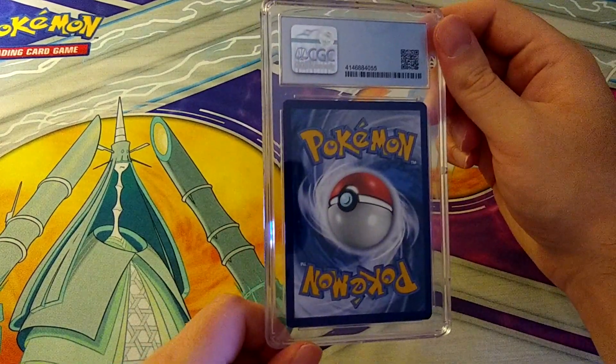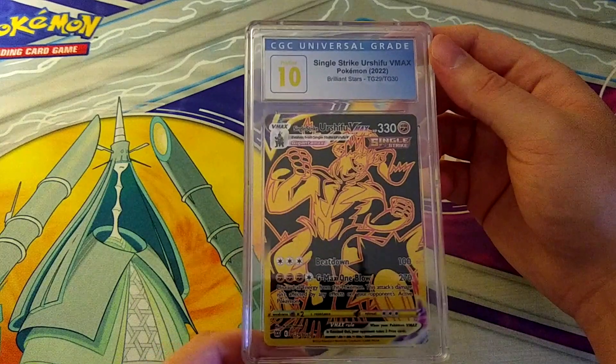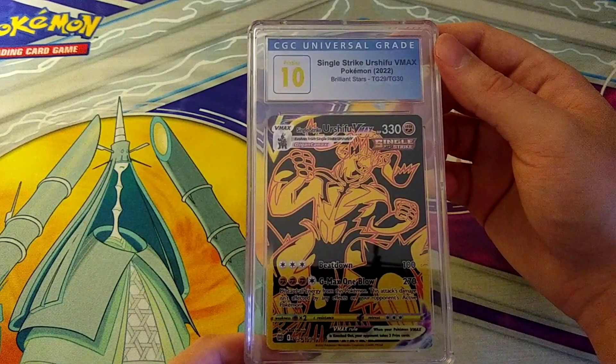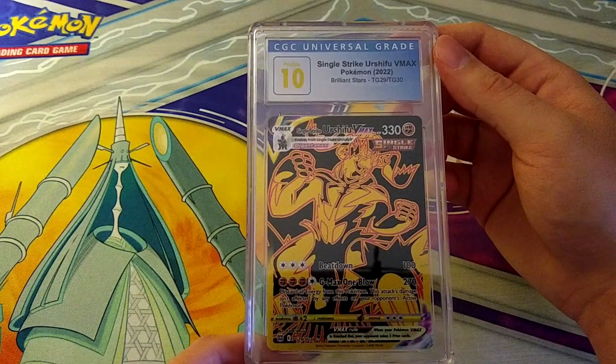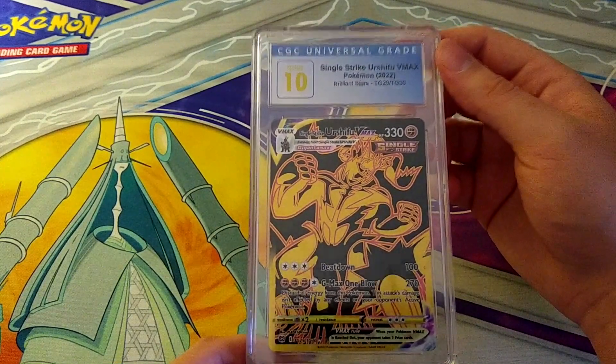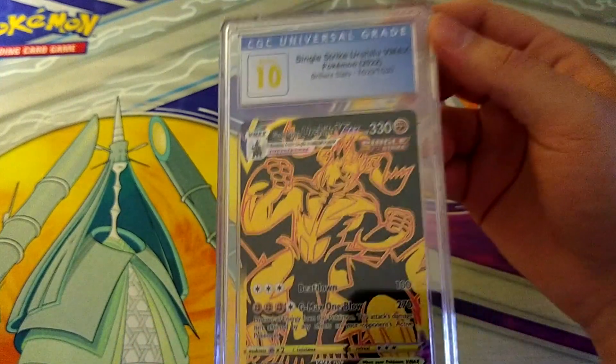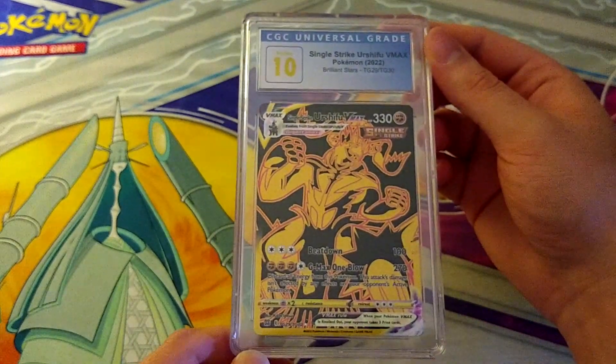This won't be a 10 because it's Pokemon English — or will it? It does pull a 10! This is the Brilliant Stars Urshifu VMAX Gold card. It pulls a 10. Is this Trainer Gallery? Yes — TG29 out of TG30. An English Pokemon card that grades 10 — you don't normally see many of those.